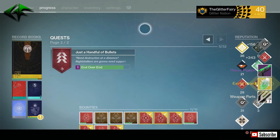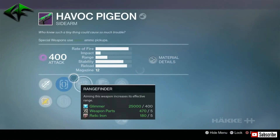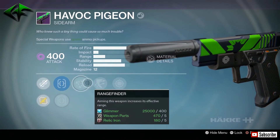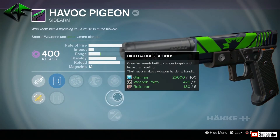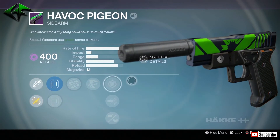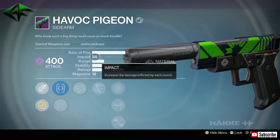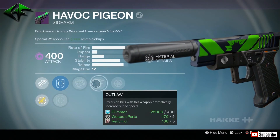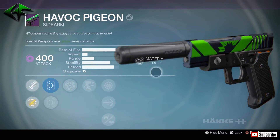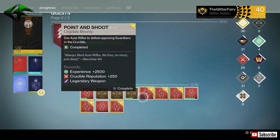Next up is the Havoc Pigeon. I don't know if anything can compare to the Wormwood that Future War Cult is selling this week, but let's check it out anyway. We do have True Shot, Rangefinder — nice — Outlaw, Snapshot, High Caliber Rounds, and Appended Magazine. I might actually have to compare this — it has Rangefinder, good stability, rate of fire, and decent impact. It's missing range but we do have Rangefinder. I'd probably go with Snapshot here as well — probably not going to outdo my Wormwood but I'll still compare it.